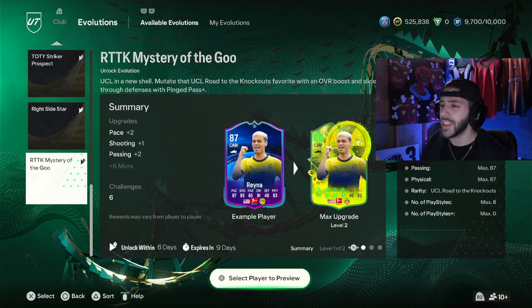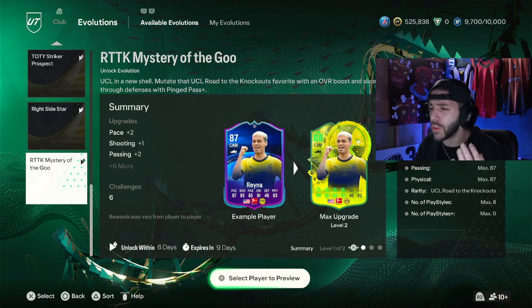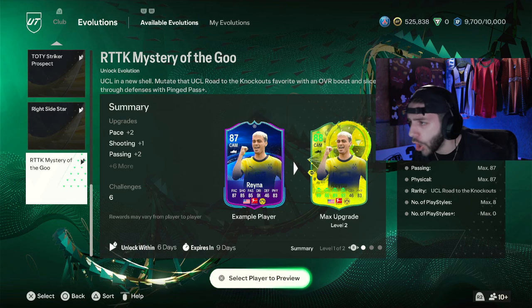How's it going, guys? We're back here for another video. Today is Tuesday. It's a little bit slower on the content side from EA, but they do drop Roto the Knockout Mystery of the Evo.